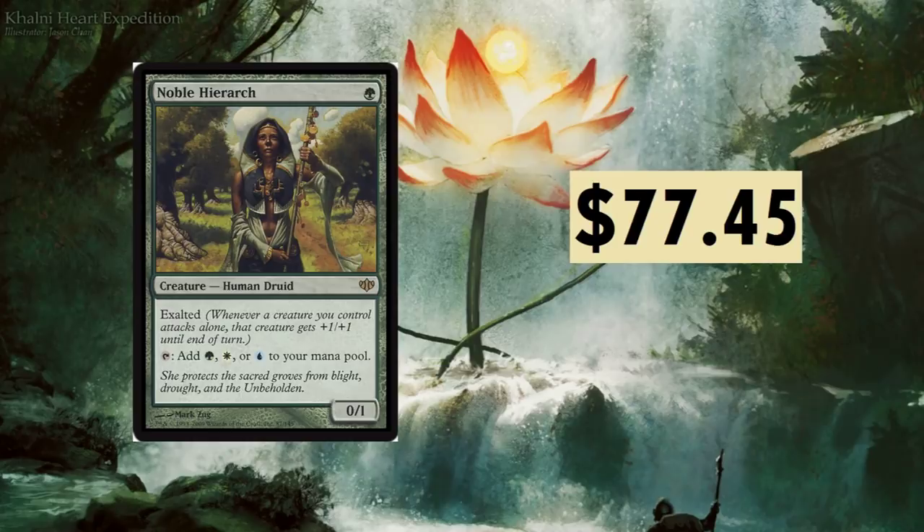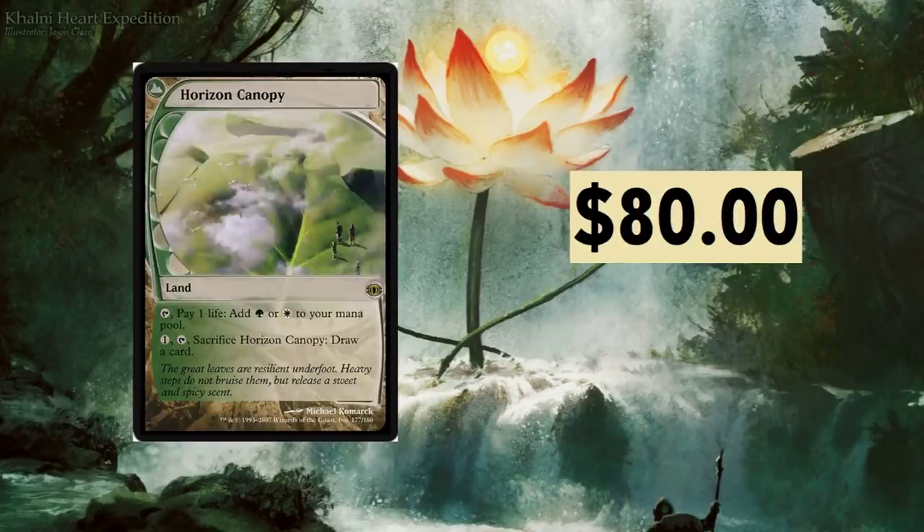Noble Hierarch — I did pull one of these; it dodged a saw in a crazy video, go back and watch that one. Exalted: whenever a creature you control attacks alone, that creature gets +1/+1. It's only a one-drop but you can add three different colors of mana to your mana pool — just ridiculous. Noble Hierarch at $77.45 is going to steadily stay around that price.